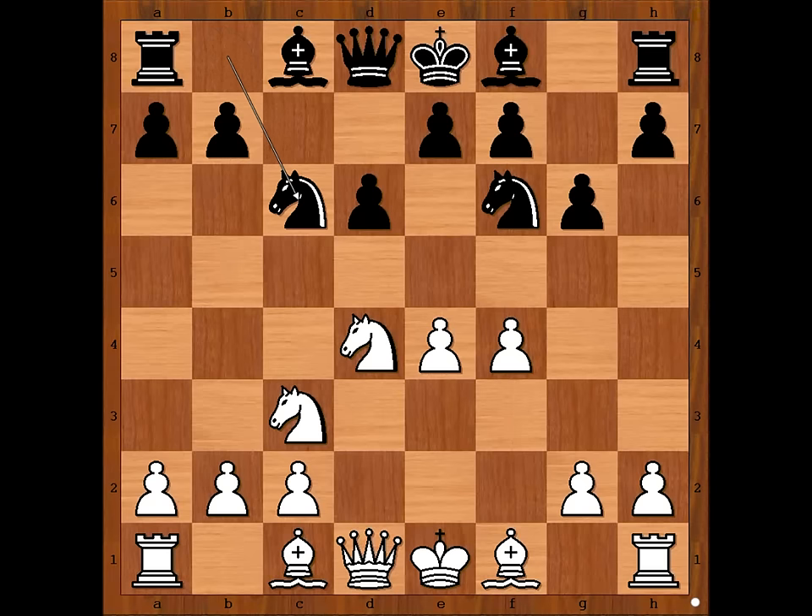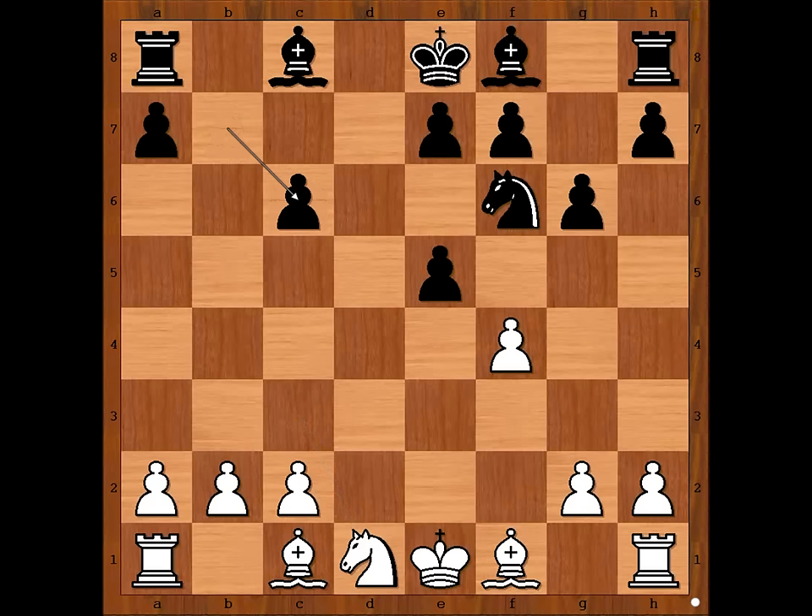If E5, then D takes on E5, Knight takes on C6, Queen takes on D1, Knight takes on D1, B takes on C6, F takes on E5, Knight to G4 — and Black is okay.